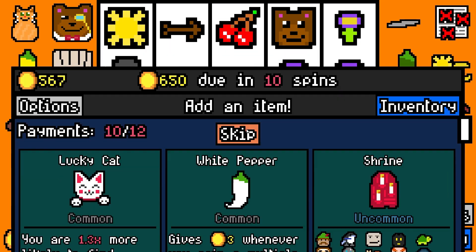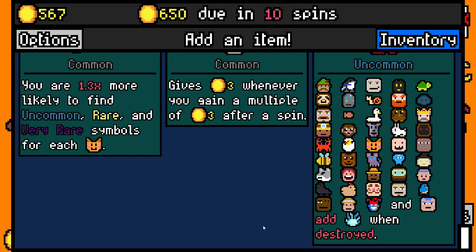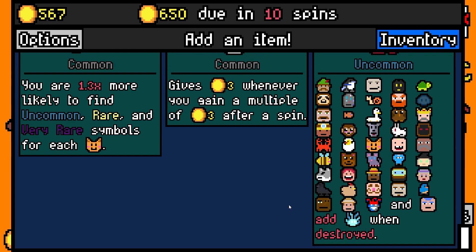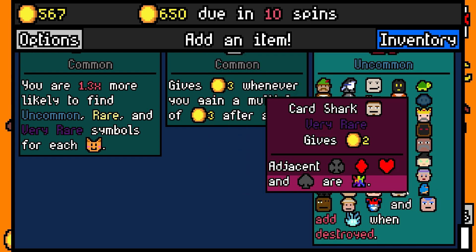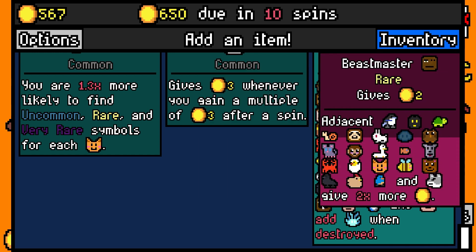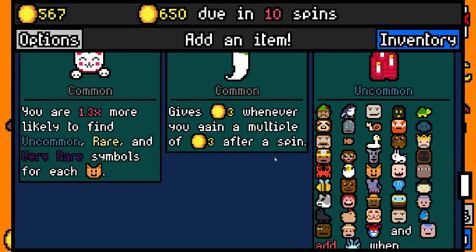Tomb is interesting. Shrine. Mrs. Fruit — destroys adjacent fruit and permanently gives more. Mrs. Fruit is insane. Chef just gives adjacency bonus. Really, it's just Mrs. Fruit that eats everything.